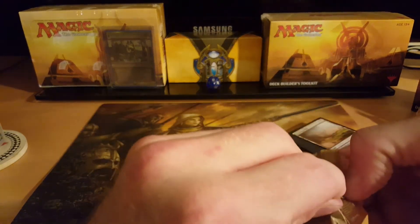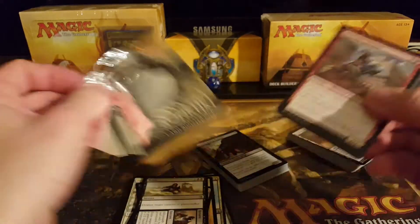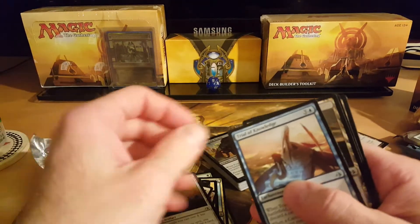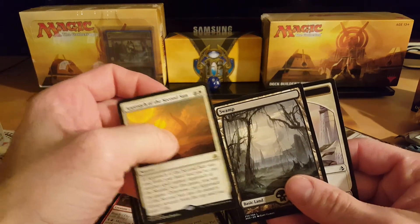Let's check out the last pack. No foil — Hazardous Monument, Trial of Knowledge, Grasping Dunes, and Approach of the Second Sun. And a full art swamp.